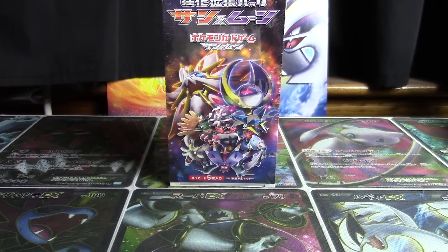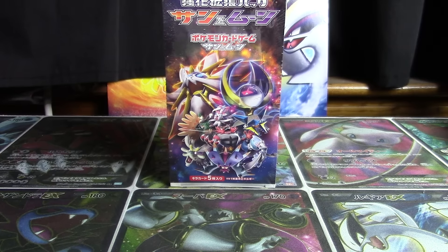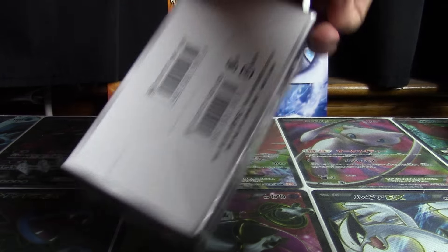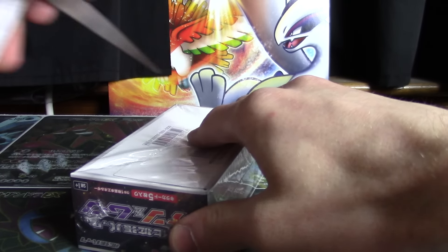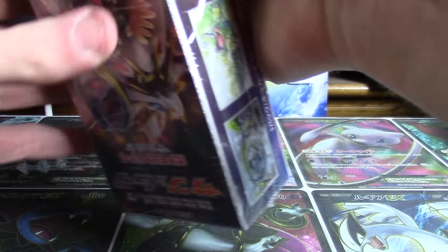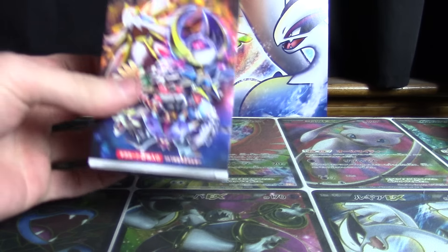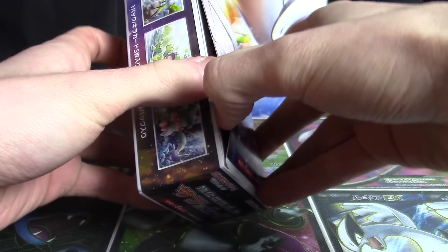How's it going YouTube, this is Wake Run Collapse. Welcome back to box number 2 out of 20 of the Japanese Sun and Moon 1 Plus Strengthening Expansion Pack. Box 1 was a nice introduction to the set — what it's about, the kind of stuff you're going to see: tons of mirror foils, some new cards, some old cards, some new GXs. Make sure you go back and check that out if you don't want to be spoiled. There's definitely some good stuff to be enjoyed there.